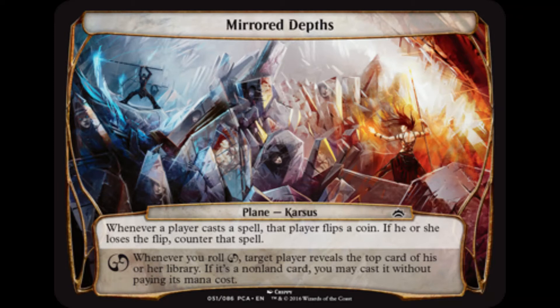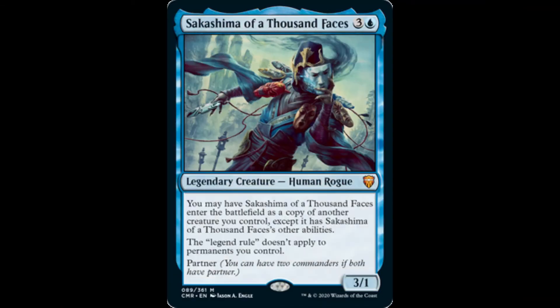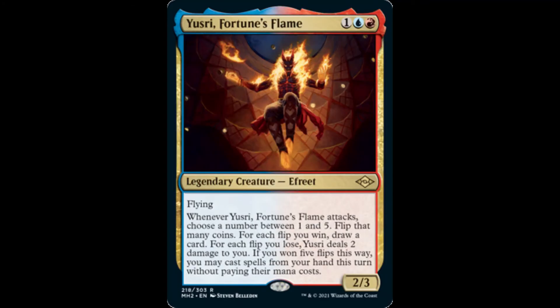Let's make this commander deck a dedicated coin-flipping build by pairing Crark the Thumbless and Sakashima of a Thousand Faces as our partner generals. Sakashima can enter the battlefield as a copy of Crark in order to increase the coin-flipping shenanigans. Maybe Yersi Fortune's Flame is a more preferred option.